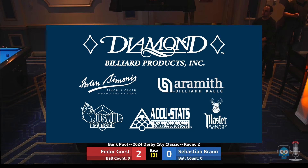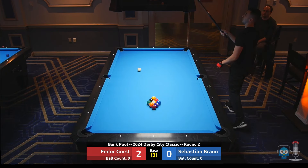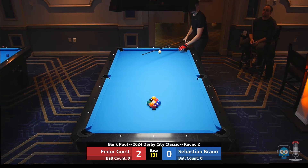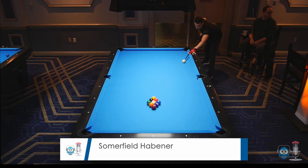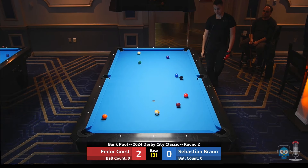Sponsors of this tournament at the Derby City Classic: Diamond Billiard Products out of Indiana — they provide all these brand new Diamond pool tables and lights. Simonis Cloth, Aramith Billiard Balls, Outsville, Accustrack, Accustats Video Productions, and Master Billiard Shop. Thanks for tuning in with us here at Railbirds. My name is Summerfield Habener — I have a great time getting to do these matches. Love me some bank pool.